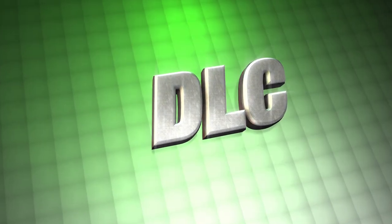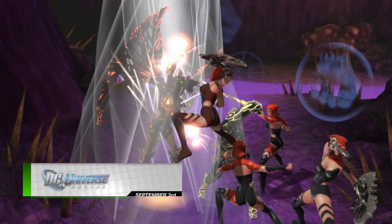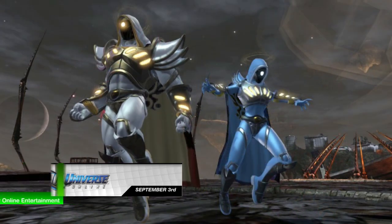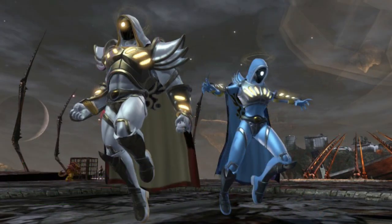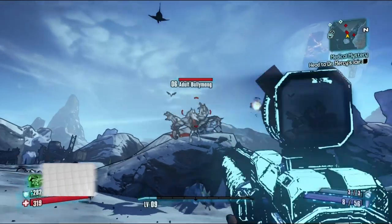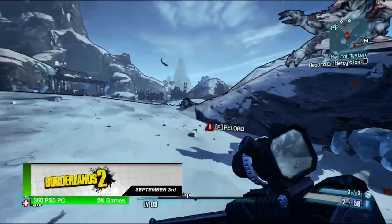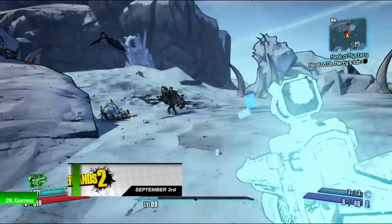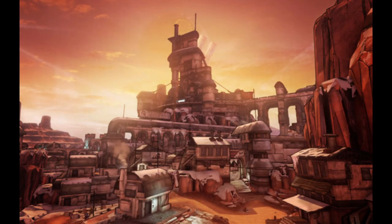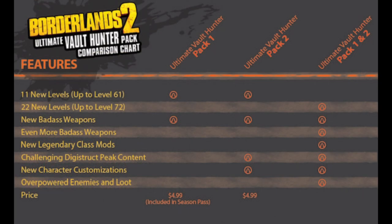With the game releases out of the way, it's time to take a quick look at the major DLC for September. September 3rd adds the Sons of Trigon DLC to DC Universe Online. This DLC adds celestial powers, a new zone, a new alert mission, three duo missions, new gear, and more. Bringing the Borderlands 2 level cap up to 72, the Ultimate Vault Hunter Upgrade Pack 2 — Digistruct Peak Challenge — hits all platforms on September 3rd. In addition to 11 more levels, this DLC will also include new loot, a new map, and more challenges.